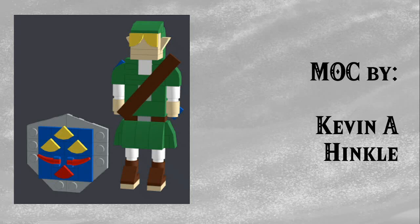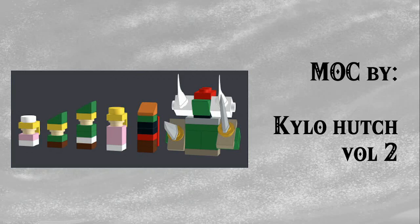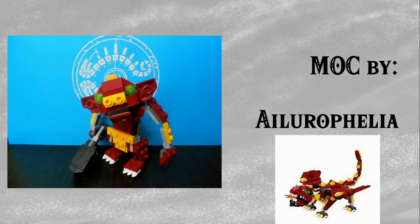Next up we have some micro figures in the style of the Mario 64 question block by Kylo Hutch Volume 2 — we have Link and Zelda, Child Link and Child Zelda, Ganondorf and Ganon, all from Ocarina of Time, all looking fantastic. There's something very charming about this micro-scale style. We also have a Rebrickable model by Allerophilia — a 3-in-1 model or bonus model for a 3-in-1 set called Mythical Creatures, where you could turn it into a Bokoblin. As far as alternate builds go, that's incredible — it looks exactly like a Bokoblin, even if the colours are a little bit off.